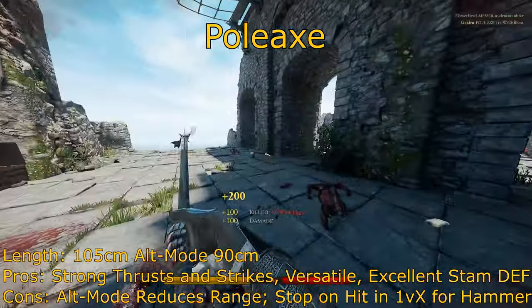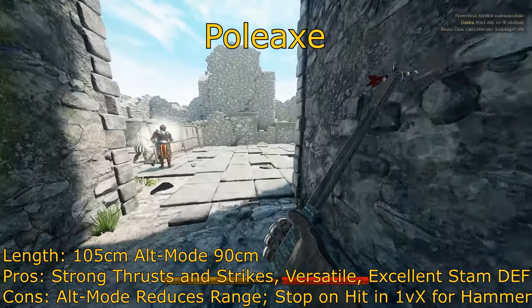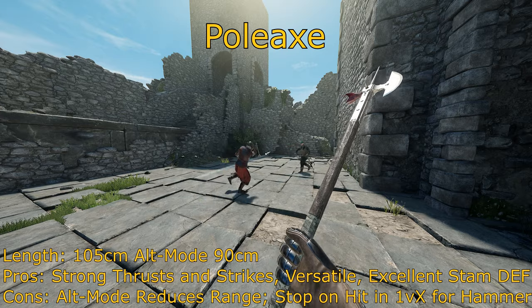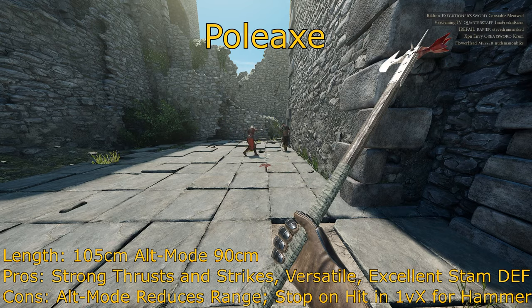However, the disadvantages are you gain stop on hit, which can make it less than ideal for a 1vX. Overall, the Pole Axe is a very versatile weapon, and I would recommend using the axe side in 1vX's. It is a viable option to use the hammer side in 1v1's. And definitely don't forget that powerful stab.